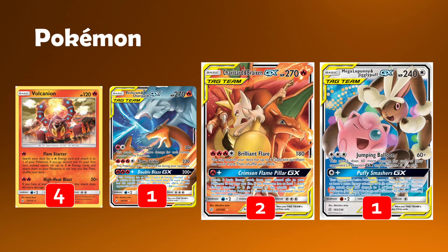We then have two copies of the main attacker, Charizard and Braxien. Like I said, the 180 damage and you get to search your deck for three cards — anything you want — and put them straight to the hand, which is awesome.